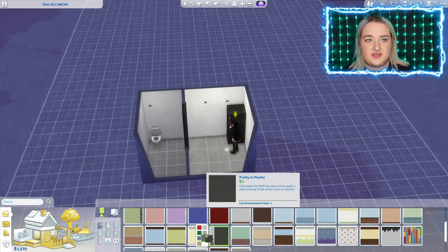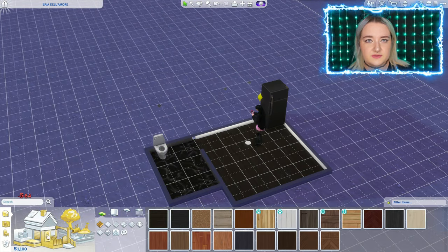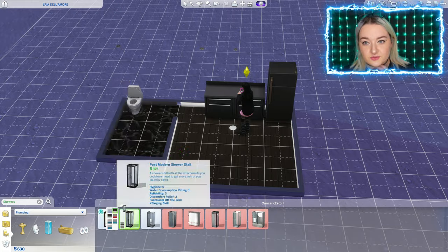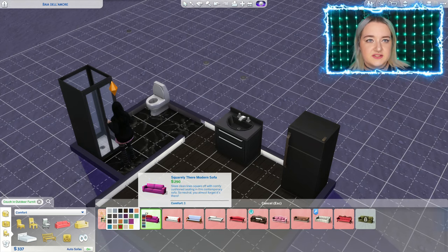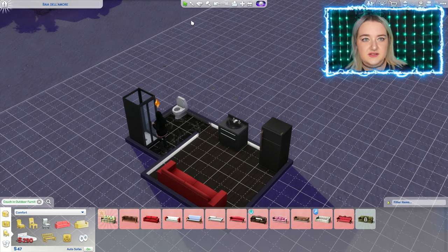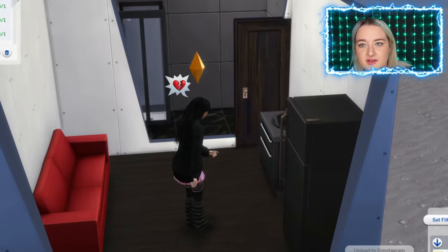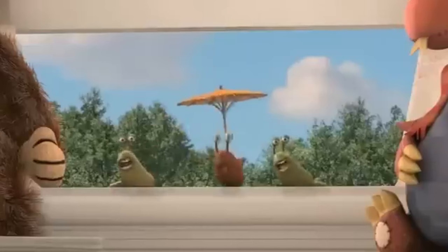I earned 2,000 simoleons, so I'm just gonna speed build a bit with that. Of course I cared too much about the flooring and the walls. She's tired — she needs a place to sleep. I'll just get her this couch, and we need to make some more money to improve this house a bit.